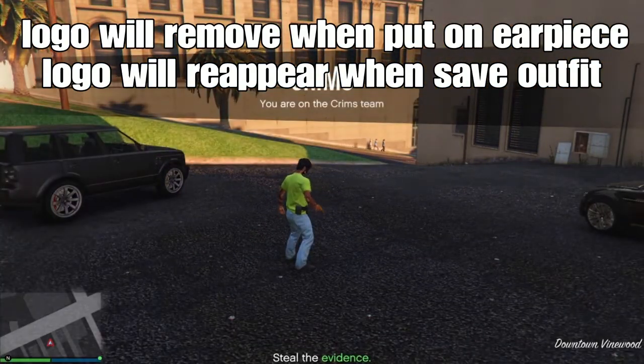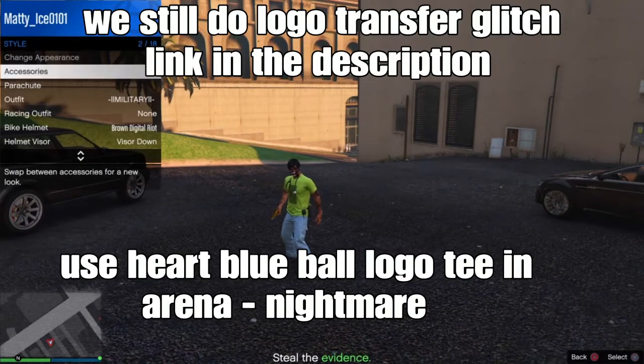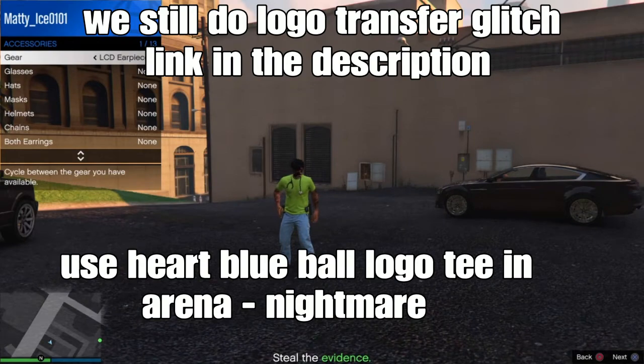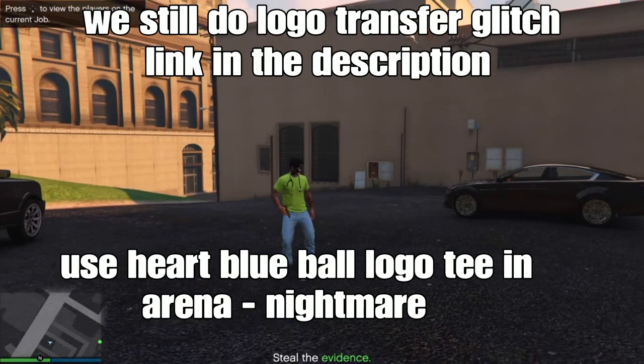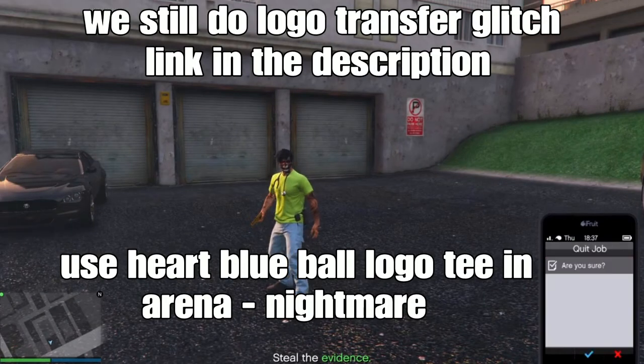The local transfer glitch still works with this outfit. I'm going to link a video below on how to do the local transfer glitch. I'm going to try to do a heart blue ball logo on this t-shirt — the lime t-shirt. I'll link that below. Leave the job and load back into a session.